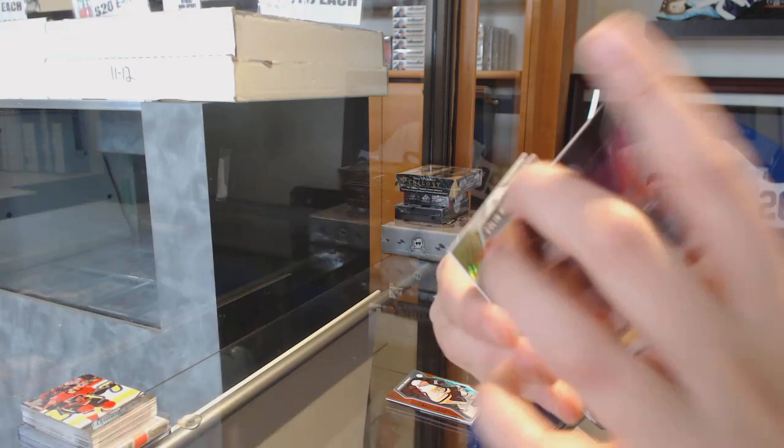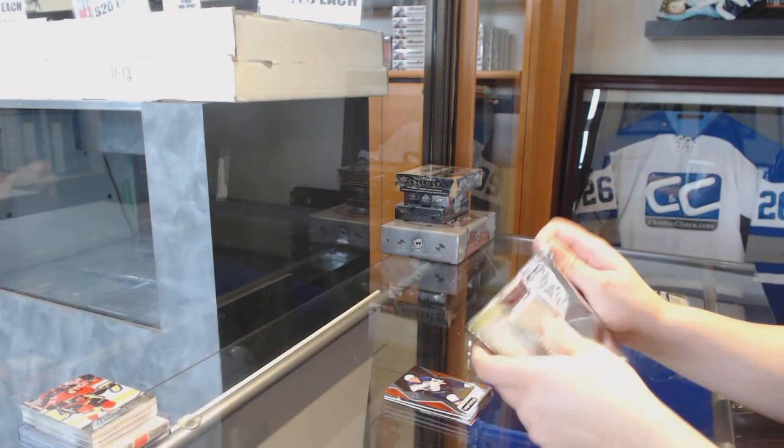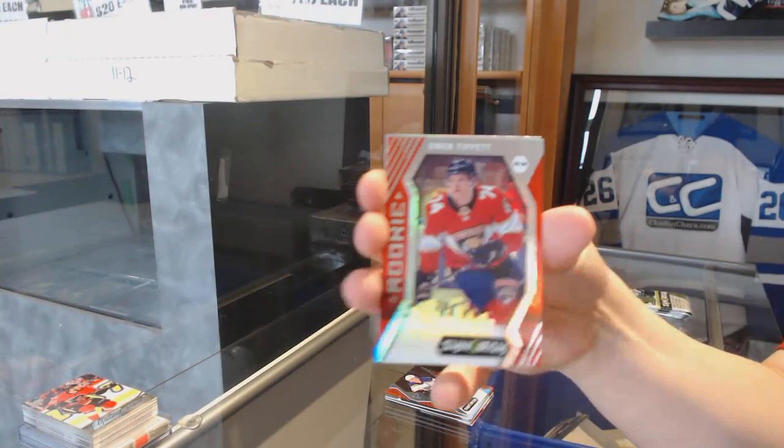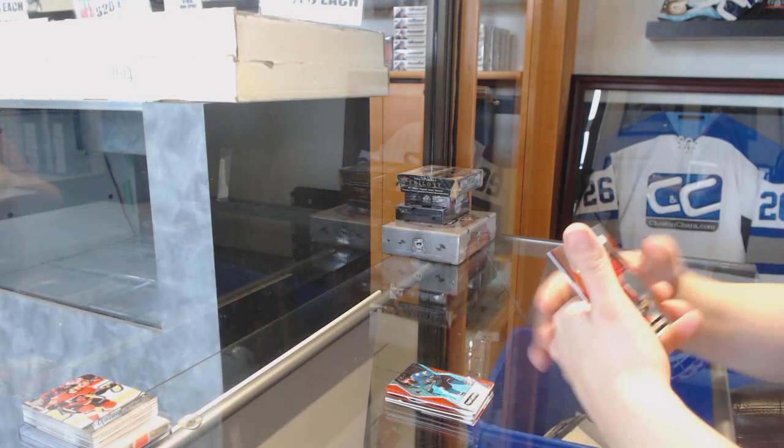Red of Vladimir Tarasenko for the St. Louis Blues. Green of Colin White for the Ottawa Senators. And impact players for the Red Wings, Henrik Zetterberg. Red of Brent Burns for the San Jose Sharks. Red rookie Owen Tippett for the Florida Panthers. And noteworthy newcomers for Vegas — Alex Tuck. I got confused.